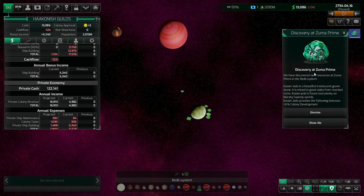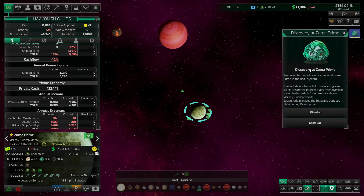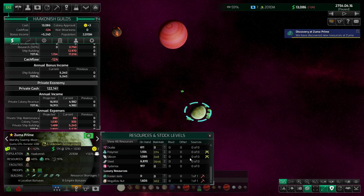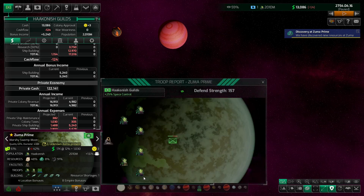I'm just going to pause the game for a second. We have discovered something at Zuma Prime — this is the unknown resource. Let's select the planet and have a look. We have discovered a new resource: Ioslin Jade, a beautiful translucent green stone found exclusively on marshy swamp worlds. It provides a bonus of 6% culling development. We can come into our stockpiles and scroll down — we see Ioslin Jade which just showed up. We don't have any yet — we just found it and we're going to start mining here shortly.